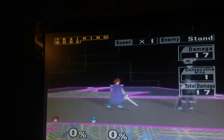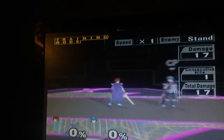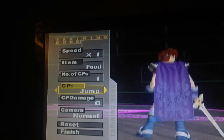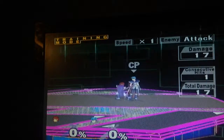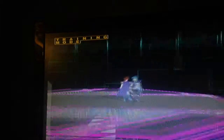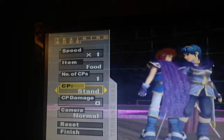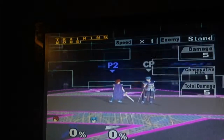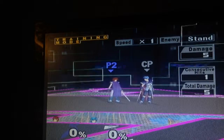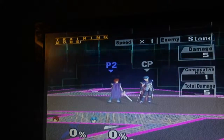His counter is really strong, allowing for gimps on characters who have hitboxes on their recovery, meaning Fox and Falco. Not only that, but it also has a lot of base damage to it. His counter can do up to 36% off of blocking a standard F-smash — that is a lot of damage and even more knockback. That's not even counting the hilt of the blade, meaning you can kill very early if you are really good at using the counter. However, don't spam it because your opponent will catch on and your counter will just do less damage overall.